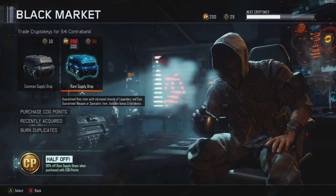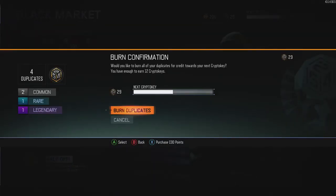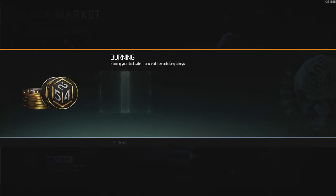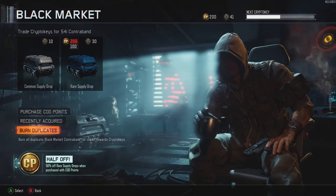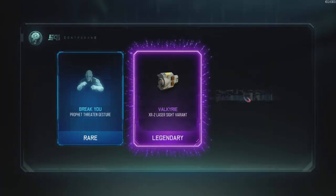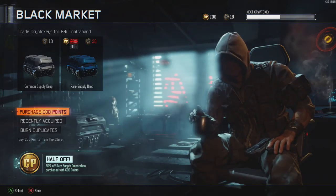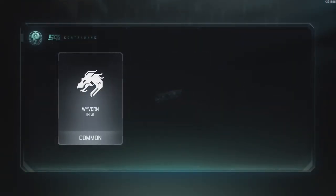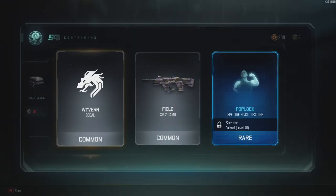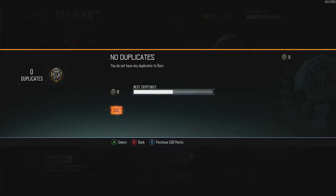That sucks. Let's burn the duplicates. I think we can actually open one more. Variants - nah. Let's open a commons pile one. I get so many freaking gestures.